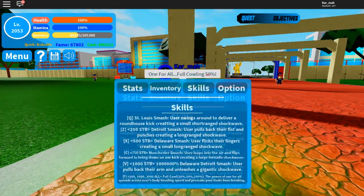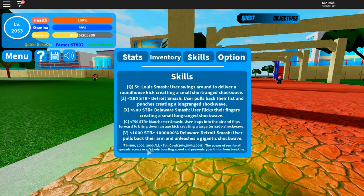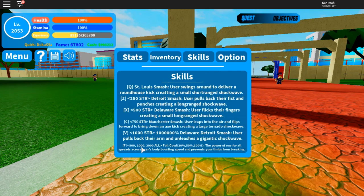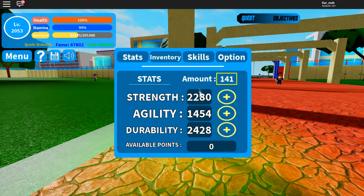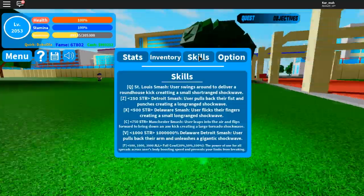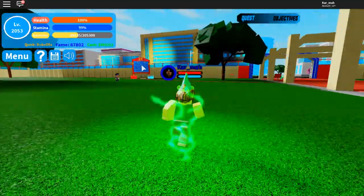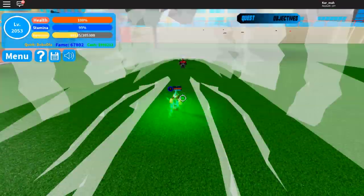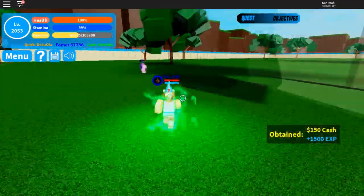Now let's turn on Full Cowl mode. As you can see it says 50% because I have around two thousand in one stat. If I had two thousand in all stats it'd be 100%. If you have five hundred in all you get 20%, and with one thousand in all you get 50%. It'll be a more powerful Full Cowl if you have two thousand in all stats.